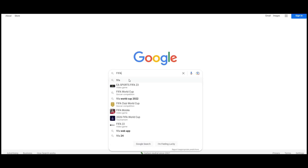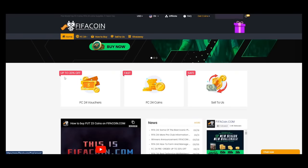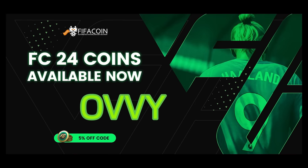If you want to get cheap and reliable coins, go check fifacoin.com — the best place on the market with super fast delivery. Make sure to use the code OVI for an extra discount. Link is in the description.